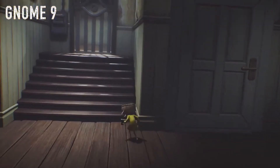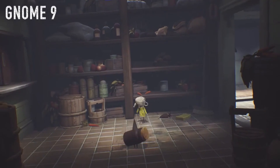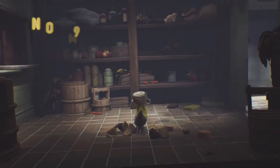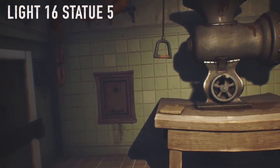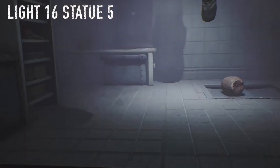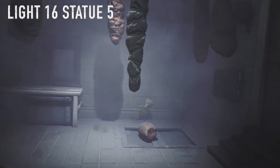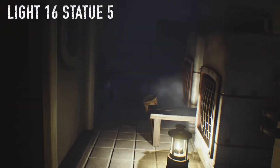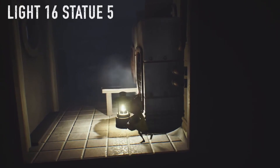Once you do that, head downstairs for the next gnome. In here the gnome is hiding in the spice drawer — just break it open, hug him, and hide underneath the cabinet because the chef is going to hear it. This is when you get into the sausage-making room. Before you put those slabs onto the grinder, come into this room with the boilers — grab that light and this statue, and just smash it.